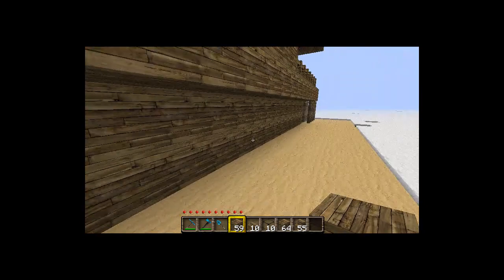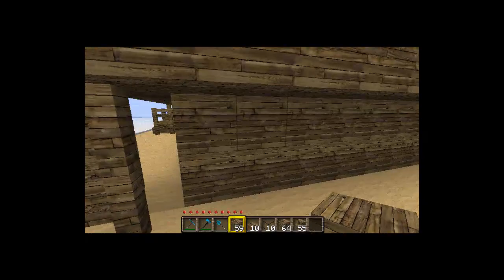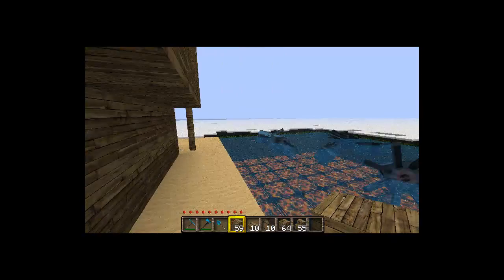Here's the underside of the beach house, and as you can see we've got the entire outline done. We went one block in on all sides.